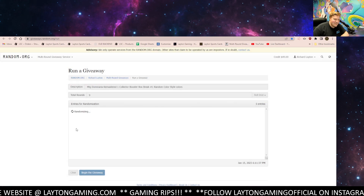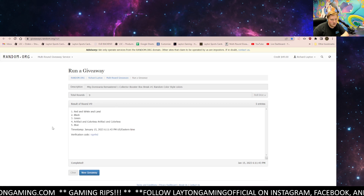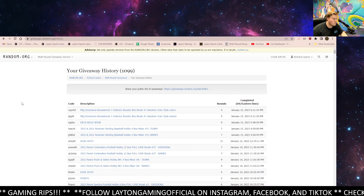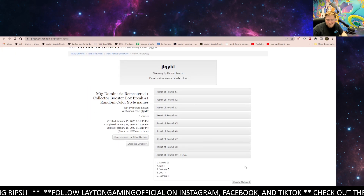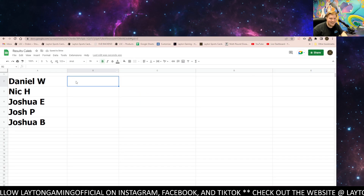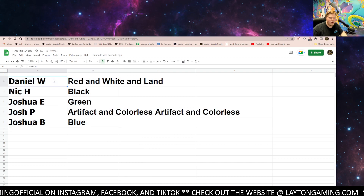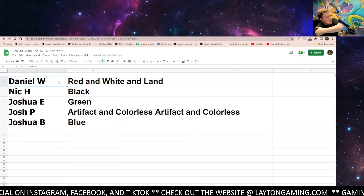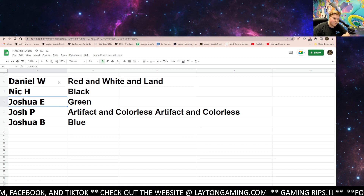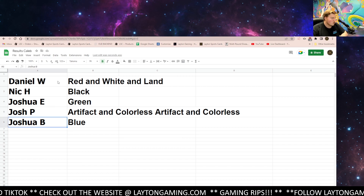Nine on the colors — one, two, three, four, five, six, seven, eight, nine — red, white, land down to blue. Daniel W is going to have red, white, and land. I think this might be a sleeper spot — you do get all the lands. Nick H gets black. Joshua E is on green. Josh P gets artifact and colorless. Joshua B gets blue. Good luck, let's see what we got.